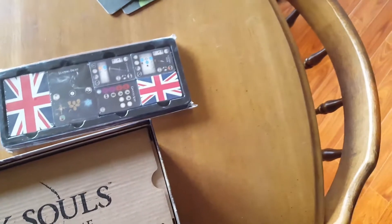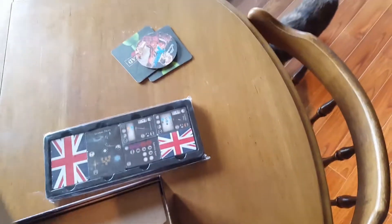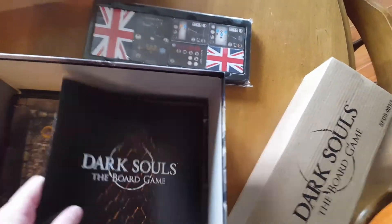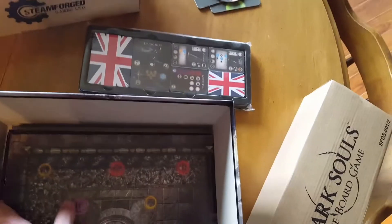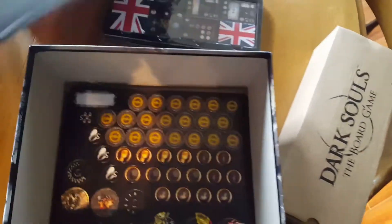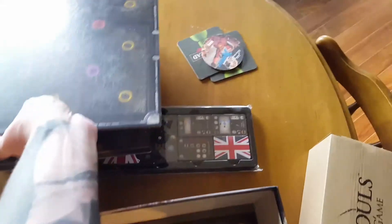I'm guessing those are the playing cards. I'm guessing it's the English version. We've got a box here, another box there. An instruction manual, I would assume — yep. Our play tiles, which are already all cut but they are about the size of the box. Yep, those are just all play tiles.